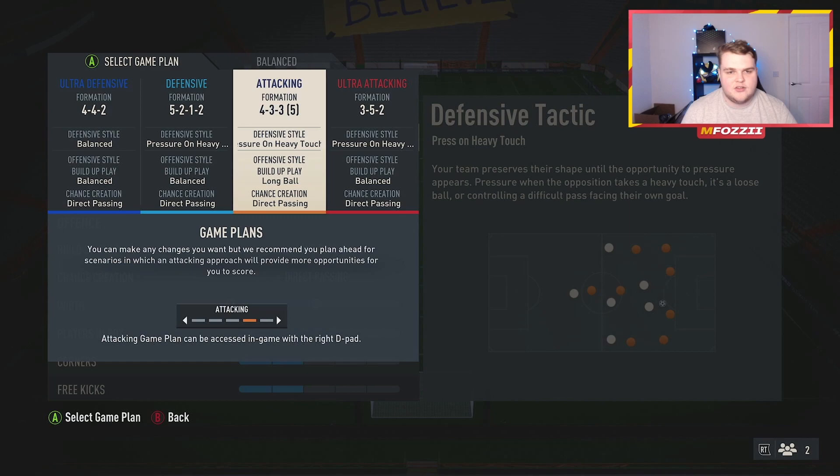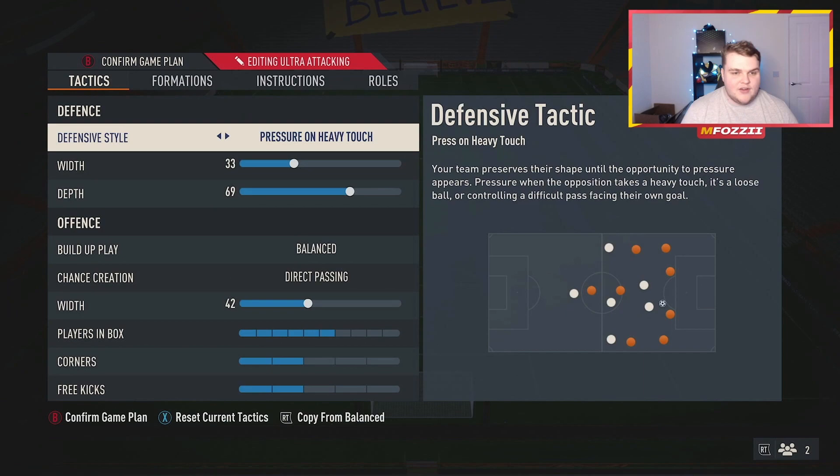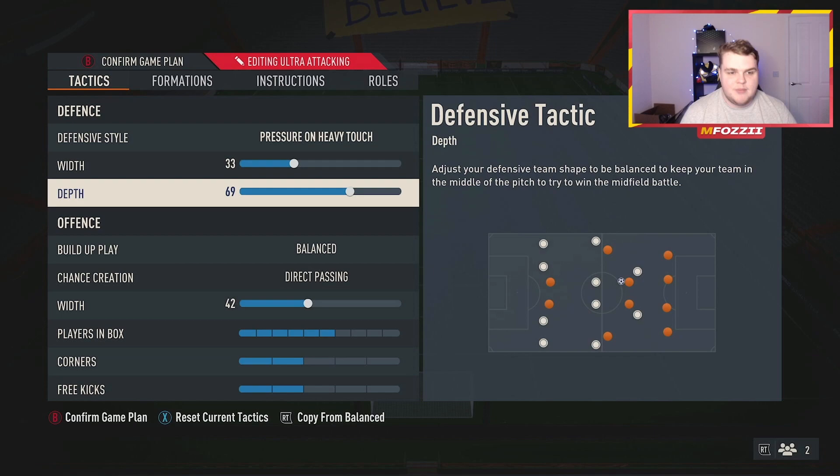Over on the far right-hand side you can see my ultra attacking is the 3-5-2. Just to note: because it's set to ultra attacking doesn't mean it has to be ultra attacking — you can see these as options one, two, three, and four. You just change to it in-game as you see fit. So: 3-5-2, pass on heavy touch, 33 width, and 69 depth.